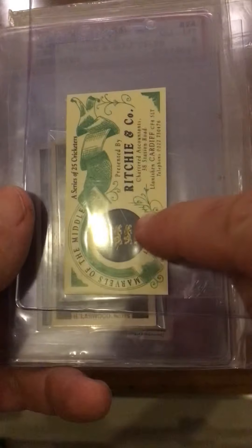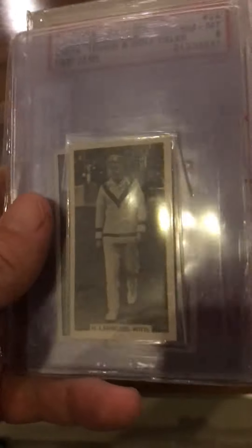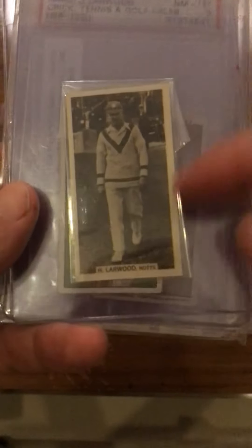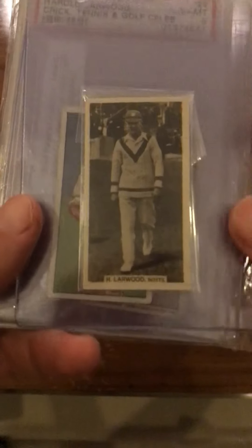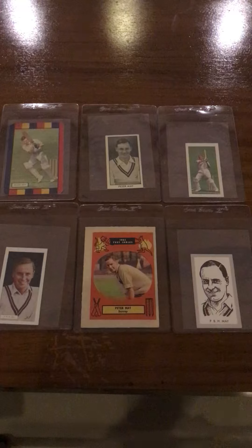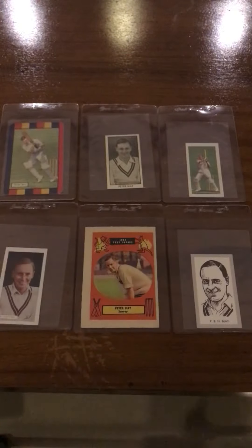This is the Marvels of the Middle set, so Larwood made it into this series of 25 great cricketers. I think the 1928 sets are the Larwood rookie sets, and this is just one of them, but there are many out there to go after. Behind him is Peter May, an English batsman and captain from mid-century, and we'll do him next time. Let me know if you have any information on a Larwood earlier than the 1928s — thank you and see you next time.